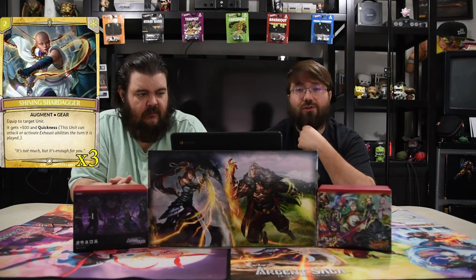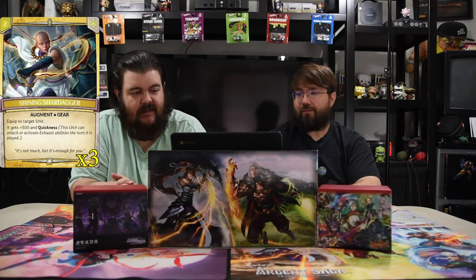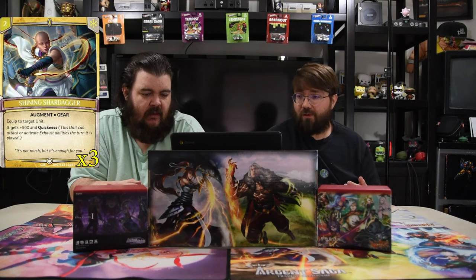Shining Shard Dagger — one of the most underused but awesome ones. It's a two-drop augment gear. Equipped unit gets plus 500 and Quickness. Quickness is one of the strongest abilities in Argent Saga — this card is busted. It's one of the best augments to always go get; you always want one in your hand so you can play a dude, give it Quickness, and swing for game.